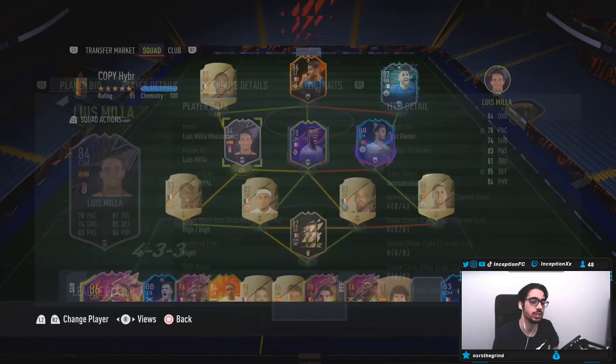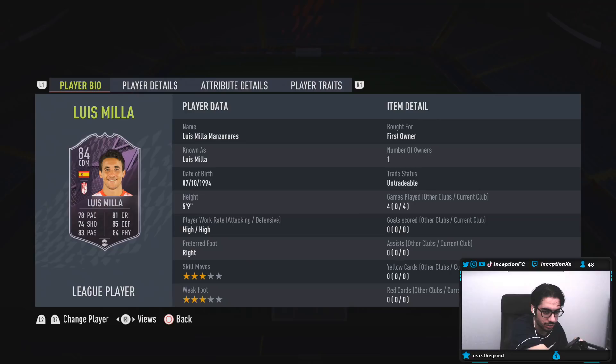With this card, we're looking at someone who is 5'9", high-high work rates, right-footed, 3-star skills, 3-star weak foot. So right off the bat, it is a card that you mainly want to use in the right-sided areas, or potentially by himself if his defense actually lines up perfectly.